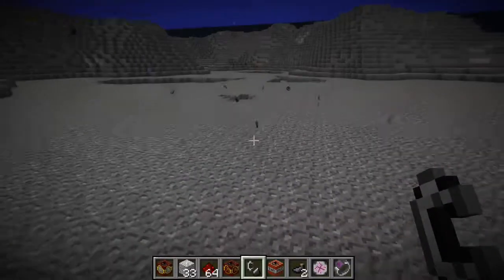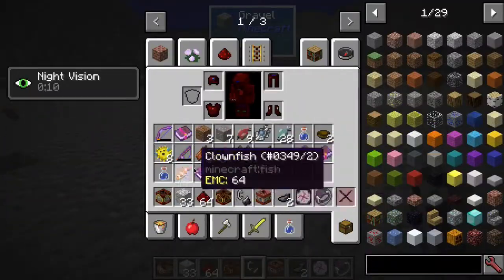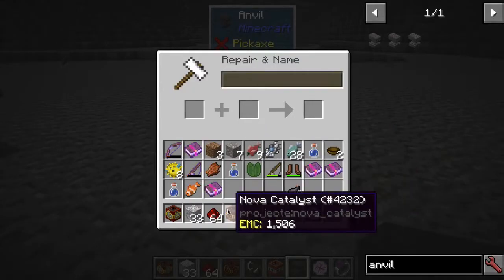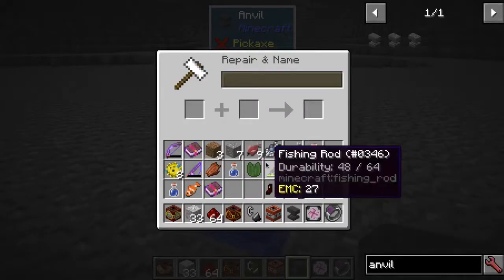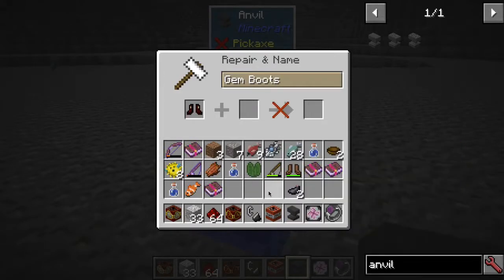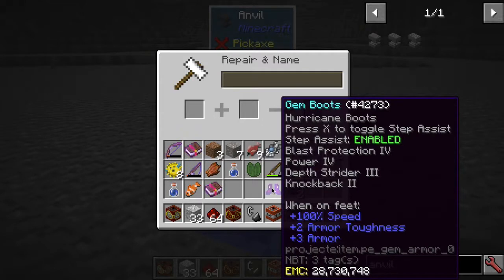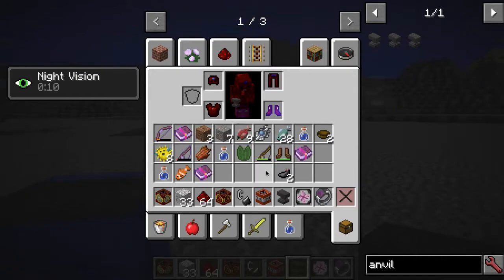Let's see what this one is — Blast Protection 4, Power 4, Depth Strider 3, Knockback 2. Let's try to actually put Depth Strider on our Project E boots. We're underwater so Sharpness 3 isn't useful. Let's try to put Depth Strider on these guys and see if that helps. Take the boots off — still keep our water breathing — and let's see which one had Depth Strider 3. Looks like we can put all the enchantments on there.